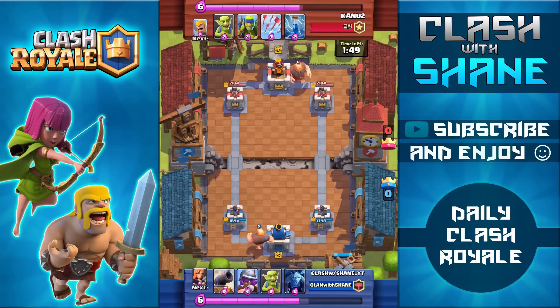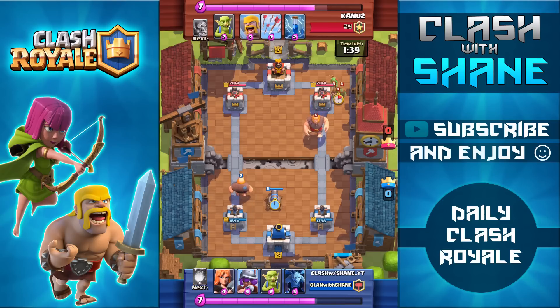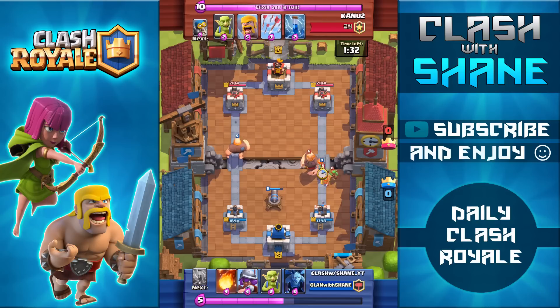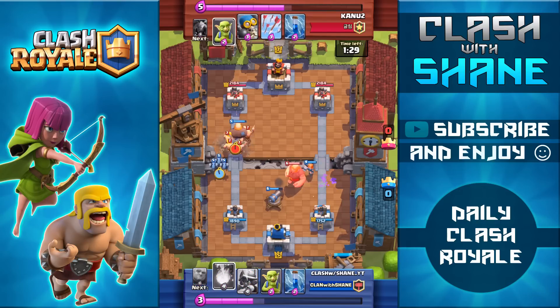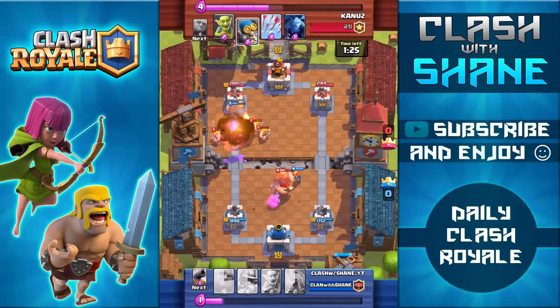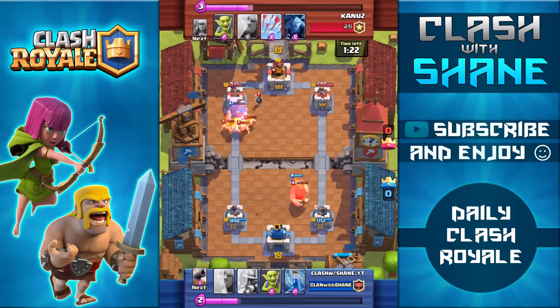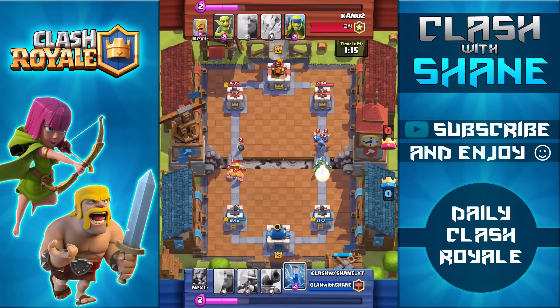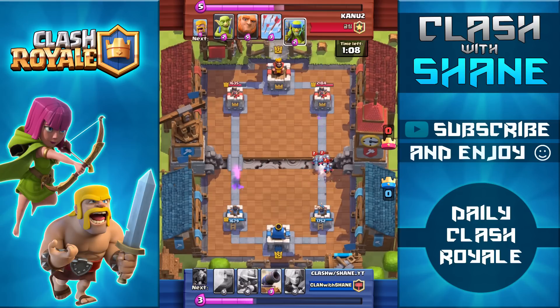We drop Giants on opposite lanes, both slowly making their way up to the bridge. I wait until I hit 10 Elixir to get ready for defense because his Giant is higher level — so I play with a defensive mindset. That's my strategy against higher-level opponents: focus on defense and set up counter pushes from there. I take out the Spear Goblins with the Valkyrie, and use the Fireball and Minions in the left hand lane, but his Zap is high enough level to one-shot my Minions so they can't finish off the Barbarians. The Giant doesn't do as much damage as it could, but we still have the damage lead. I use the Zap on the right hand side to finish off his Minions.